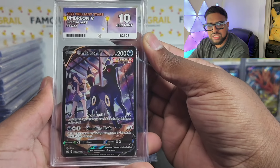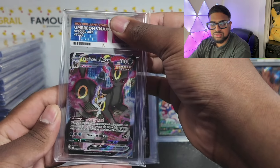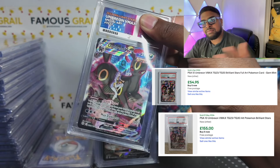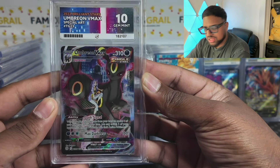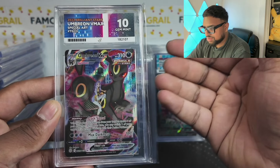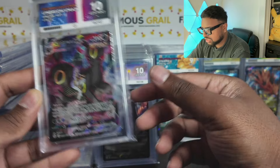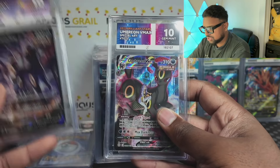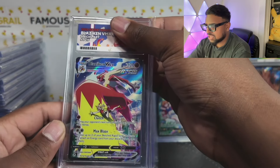Umbreon — gem mint 10! At least we got that one. I think people sleep on the fact that Brilliant Stars has so many evolutions in its trainer gallery. This Umbreon V-Max from Evolving Skies is so expensive, and we got the gem mint 10 on the English one here. The Brilliant Stars one has come up in value now because it's an awesome artwork featuring a trainer. I think it's a sleeper set.